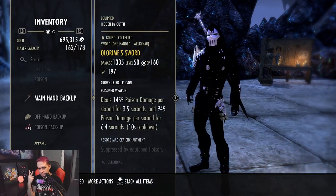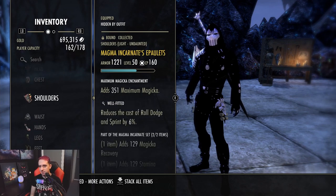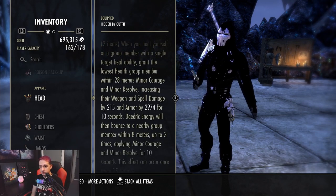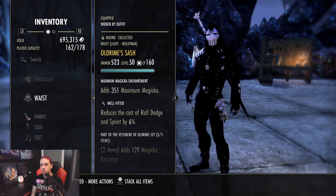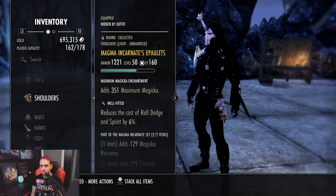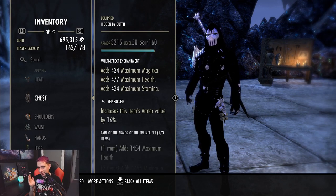Those are the first two main sets. Monster sets you can change around. We are running 5-1-1 armor weights — five light, one medium, one heavy — just to maximize our undaunted passive. For our monster set, I am running Magnum Carnate, because it's a good group play set. It gives you two recoveries, which you're going to need if you're going to be spamming Executioner. It also gives you resistances, spell damage, and access to minor courage. So you have access to both minor and major courage, buffing your teammates. This build is damn near min-maxed.